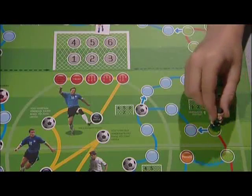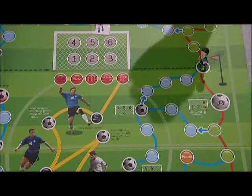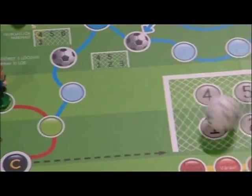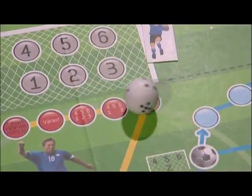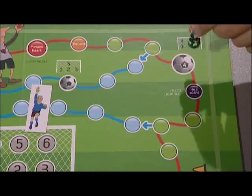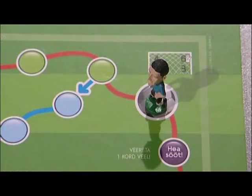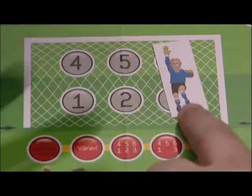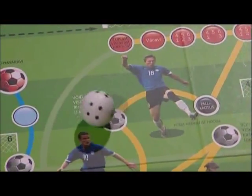You can also take a corner kick if you stop on the corner indicating circle on the left or on the right side of the board. In order to kick a corner, you have to roll the dice. Rolling a 4 — you will move to circle number 4 and take a shot at the goal right away, after the other player has set up a layout of the defense.